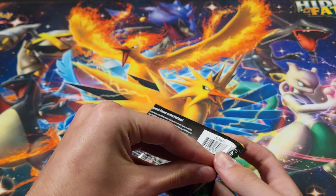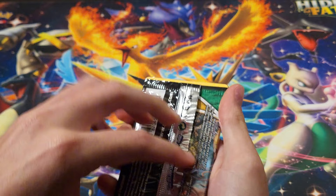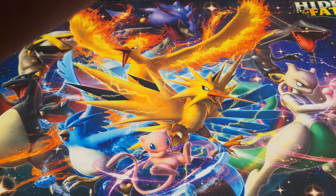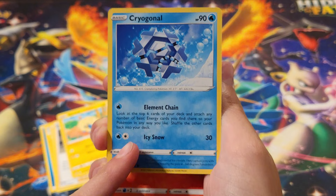We do have a Rayquaza alt art, so if we can pull an alt art — you know what, any alt art would be cool. But if we can pull an alt art of Umbreon, that would be the greatest card ever. I think we got a V — it looks like we got a V guys, nice. I can already see the V just chilling — the top of the V just chilling. So it looks like it's not a V MAX or anything, but if we can get anything... Let me go ahead and give away that code.